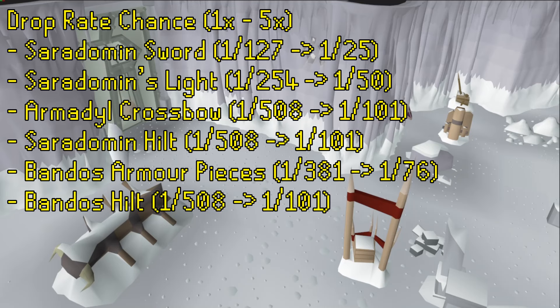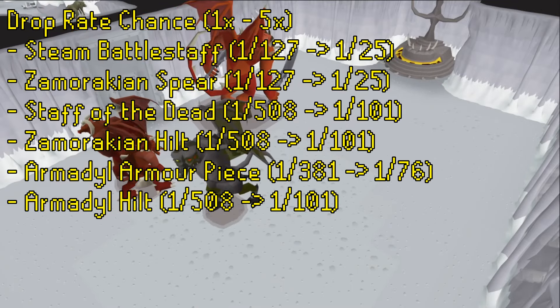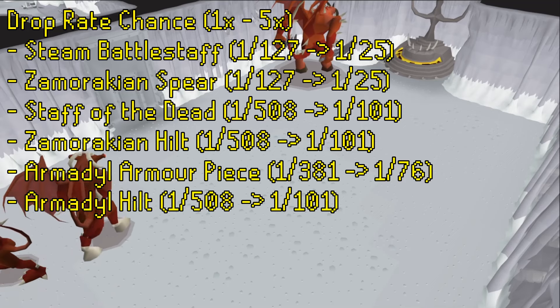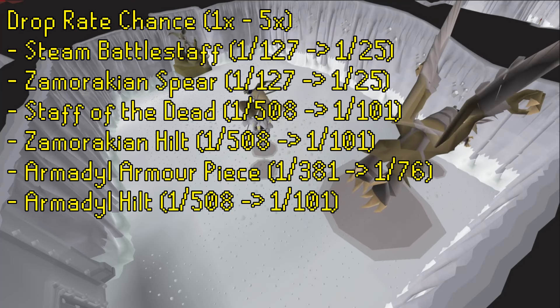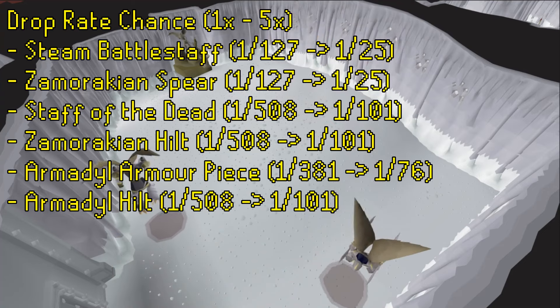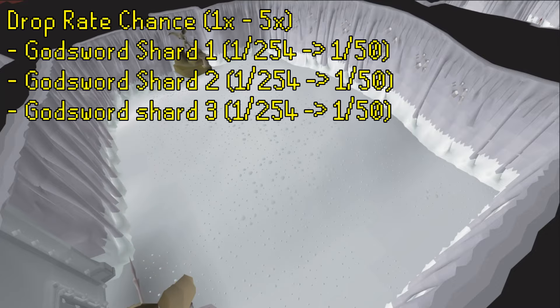Continuing with the God Wars bosses, General Graardor will drop the pieces of the Bandos armor at a boosted rate from 1 in 381 to 1 in 76. He will also drop the Bandos Hilt from a rate of 1 in 508 to a rate of 1 in 101. K'ril Tsutsaroth will have the drop rates for the Steam Battlestaff and Zamorakian Spear boosted from 1 in 127 to 1 in 25, while the Staff of the Dead and Zamorak Hilt will be boosted from 1 in 508 to 1 in 101. Kree'arra will have all armor pieces reduced from a rate of 1 in 381 to a rate of 1 in 76 per piece, while the Armadyl Hilt will be boosted from 1 in 508 to 1 in 101. All three Godsword Shards will be boosted from the God Wars bosses from a rate of 1 in 254 per piece to a rate of 1 in 50 at the highest rate of boosts.